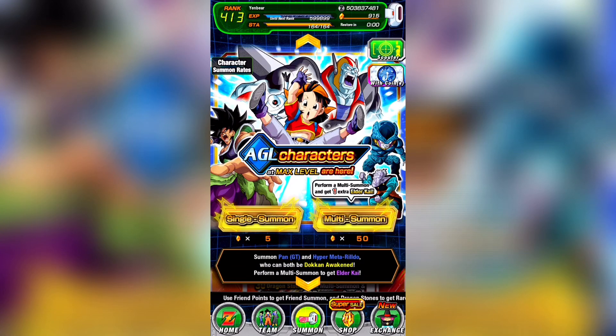Hey there everyone, my name is WafflesTheAsianYanBear and welcome to Should You Summon — the series where we take a look at new banners, analyze their value, and I tell you whether or not I think you should summon on them. We mainly look at these banners from a free-to-play standpoint, as free-to-play players need to be more careful with how they use their stones, but of course banner value applies to dolphins and whales too. With all that being said, let's get started.